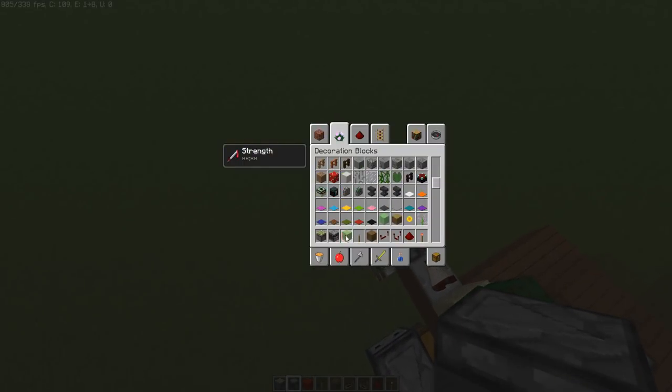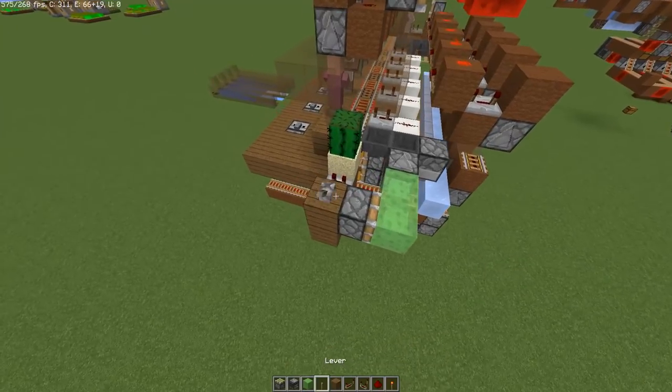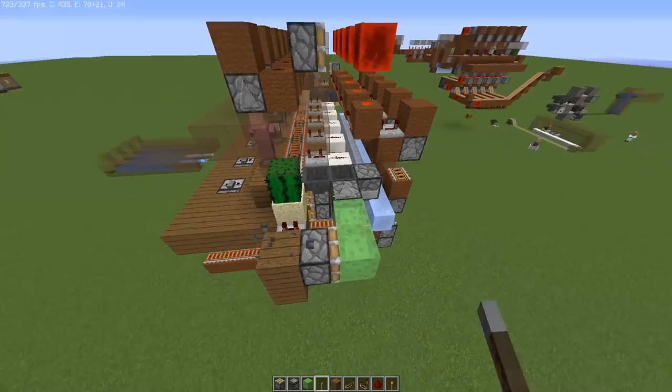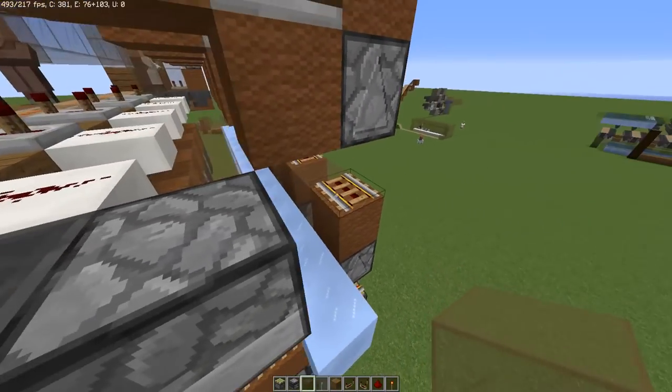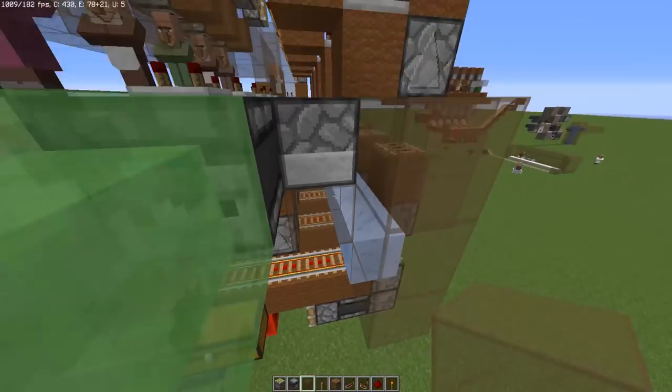Now you're going to need slime blocks, and that's basically how we're going to move this. Whenever this extends, it'll click that dropper. Just to make sure your item always makes it into the stream, you can put a couple of blocks right around it just like so, and then finish that up right there.